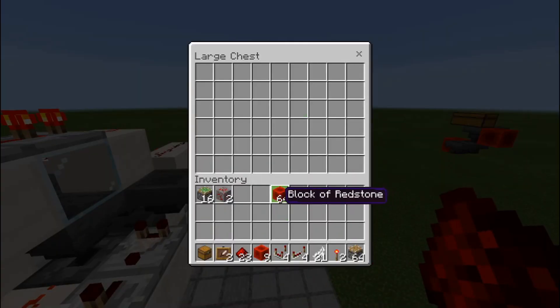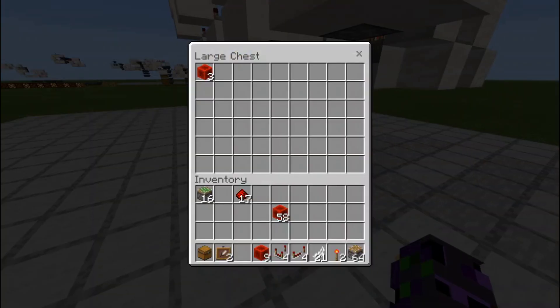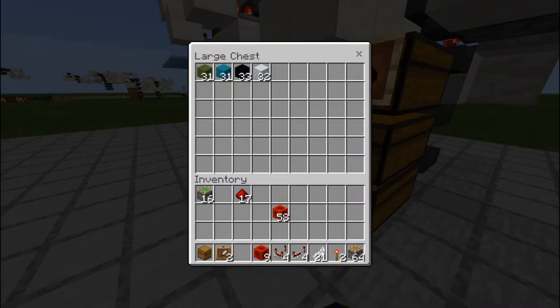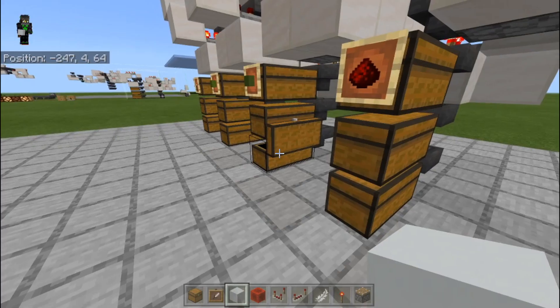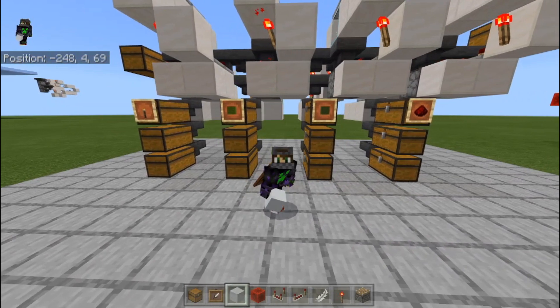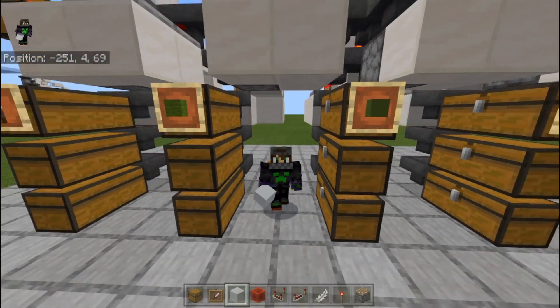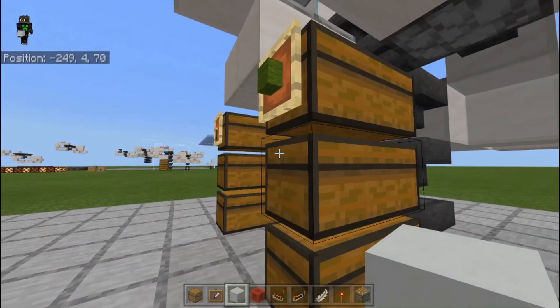If I come up here and dump a few of the items in — dump some of those, dump some dust, put those in there — you will see they are making their way into the system. And there's a redstone. And if I come over here to the next one, this one I have colored blocks, because this here, in my opinion, is finally the answer for the colored blocks sorting — how to sort them.